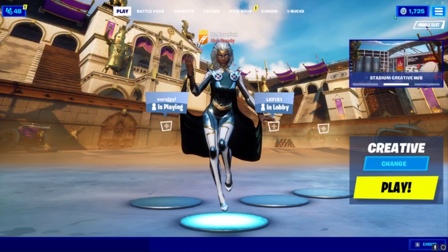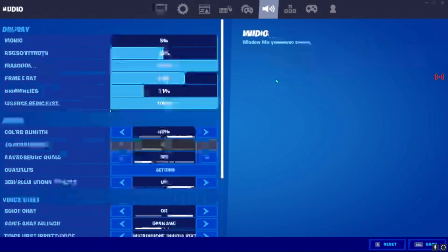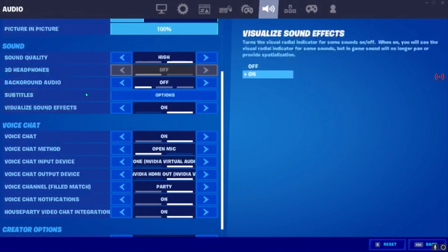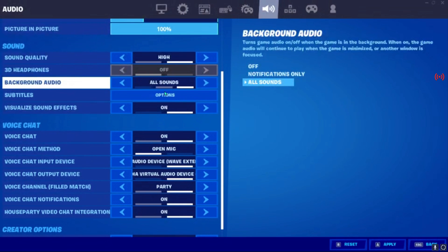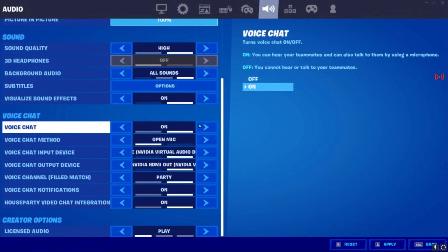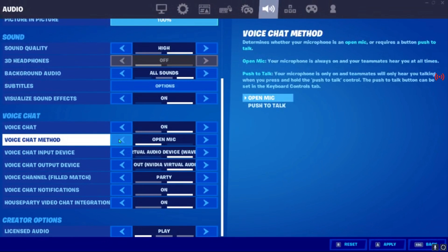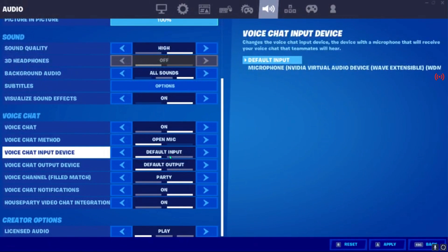Now go to the three-dot menu in GeForce Now and open Audio Settings. Scroll all the way down and make sure Sound Quality is set to High. For background audio, you can set it to All Sounds or Off — it doesn't matter much in GeForce Now. Scroll further down to Voice Chat: make sure it is turned on, and set the Voice Chat Method to Open Microphone or Push to Talk according to your convenience.